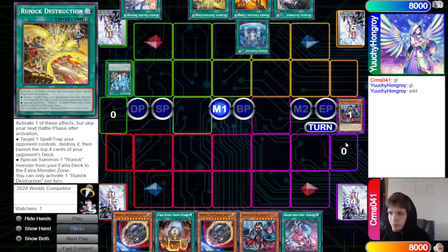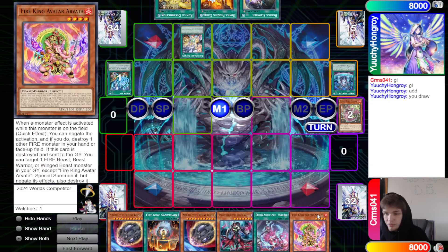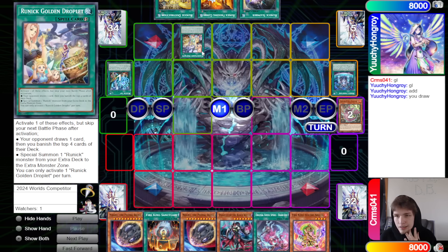If it's Stun — go grab Destruction, make him banish a Black Witch, activate Fountain, and then Golden Droplet to make him draw and banish. Even though it does suck letting the opponent draw one, being able to banish from their deck is huge. We didn't have another way to get it engraved anyways.